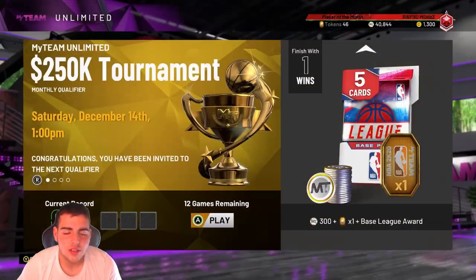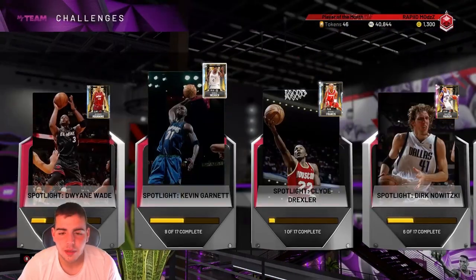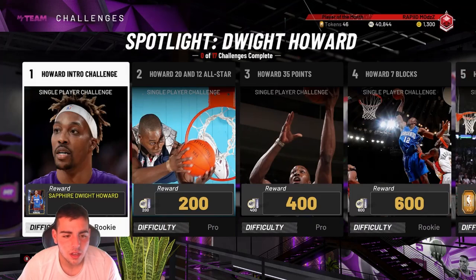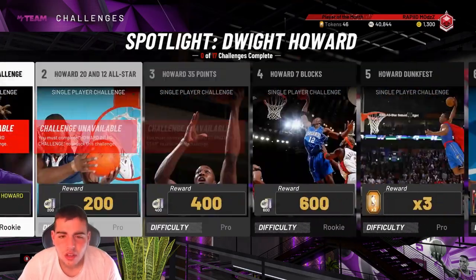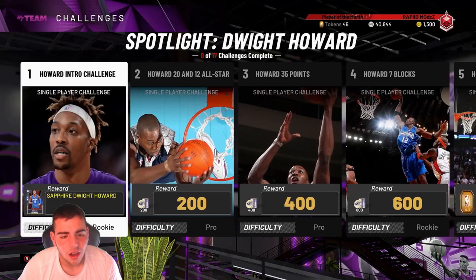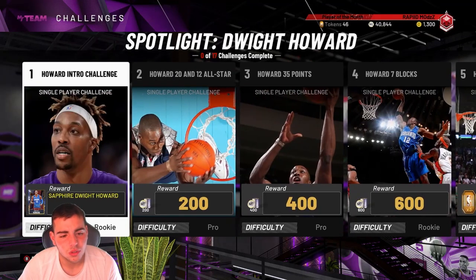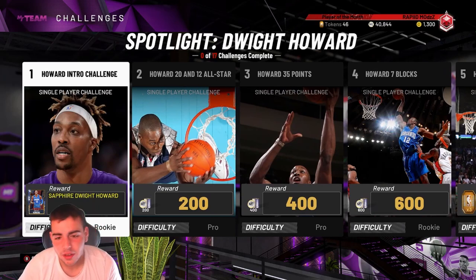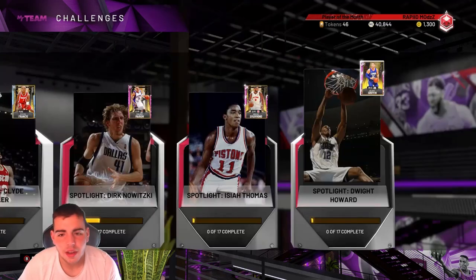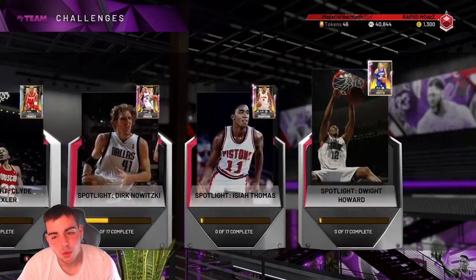Do I play the spotlights? Honestly I think they're freaking sick. But am I going to need Dwight? You have to evolve him all the way to a Pink Diamond — you know how hard that is? It's pretty much impossible. You get him at Sapphire, that means you got to go through Ruby, Amethyst, Diamond, and Pink Diamond. That's going to take so long. And Blake — I already have Sean Kemp. I don't really think it's worth it.